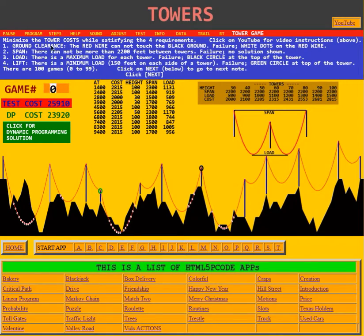The first requirement is ground clearance. The red wire cannot touch the black ground. Failure is indicated by white dots on the red wire. Here we see that between two towers the red wire hits the ground, and there we see the white dots.